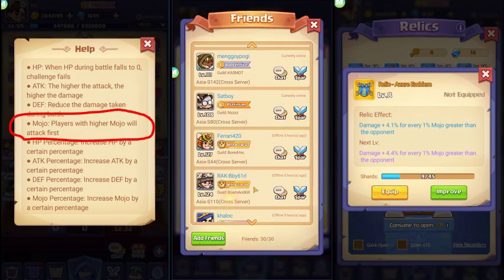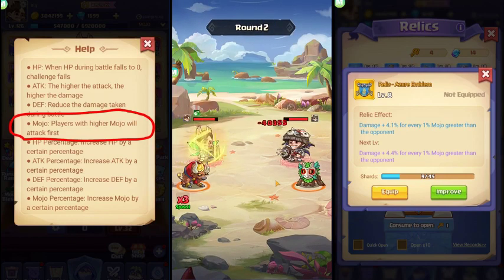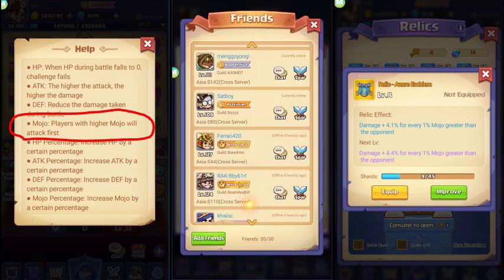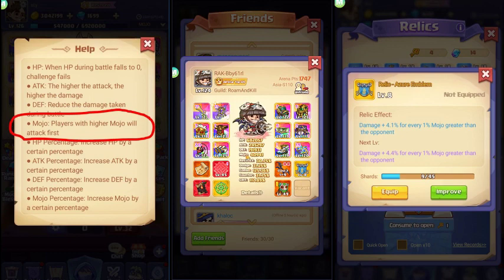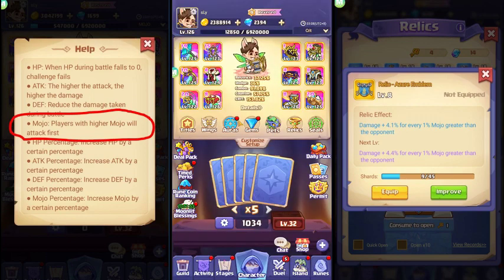I just managed to win — barely. The stats are close: 245 versus 191. This is actually one of the counter-mojo builds, which I'll explain later.